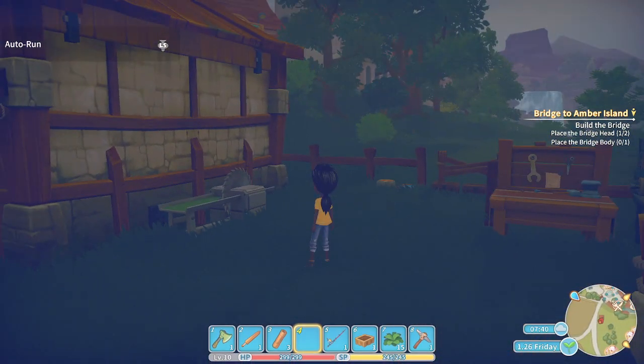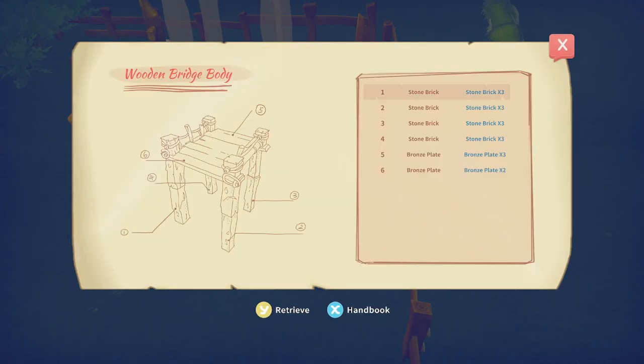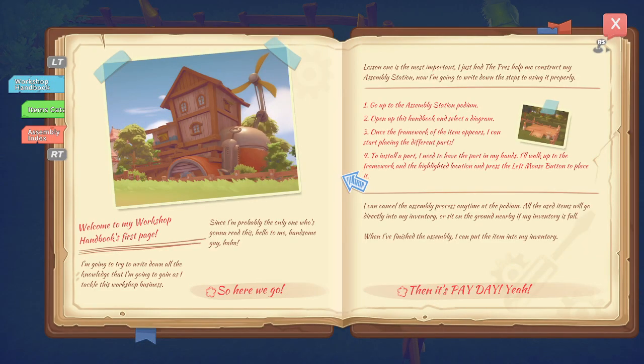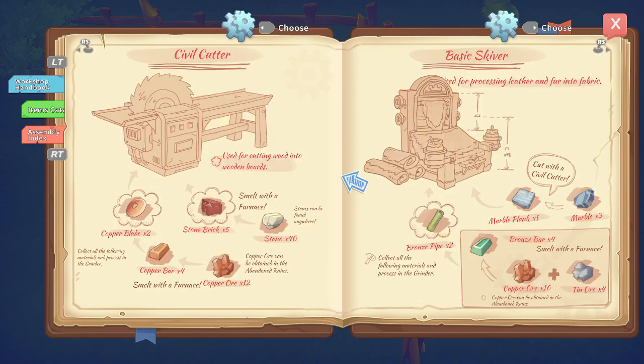I think we needed to build another piece of equipment. Let's check out the assembly station. I think I needed to build a civil cutter. For the civil cutter, what do we need? Copper blade times two, stone brick, stone, copper bars, and copper ores. The copper ore turns into the copper bar and the copper bar turns into the copper blade. And then the stone makes the stone brick. Got it.